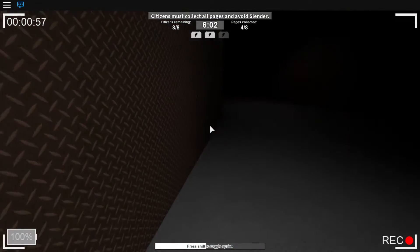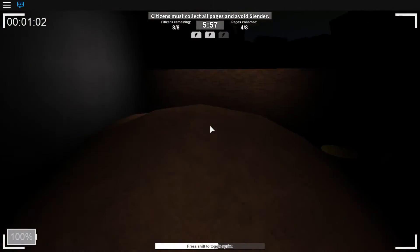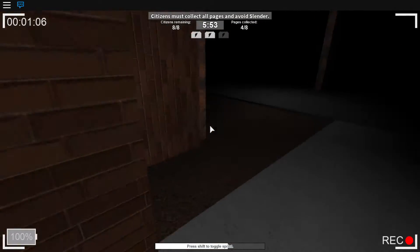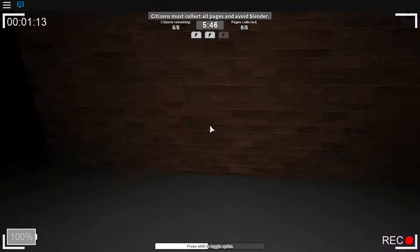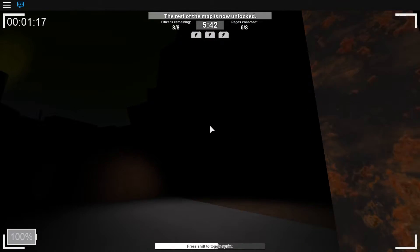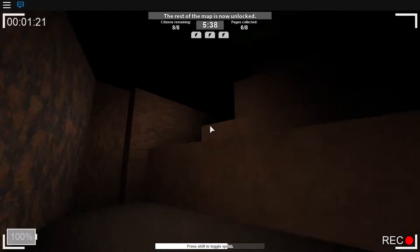We've already gotten four pages — quad drill. That's half the thing. It's already almost done, already halfway done. Was this a generator? Is it on? Yes, it's on. Okay. So Slender can see the citizens through walls and he can hunt you down.